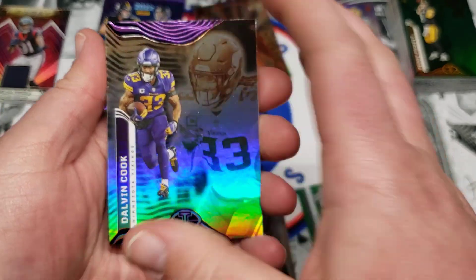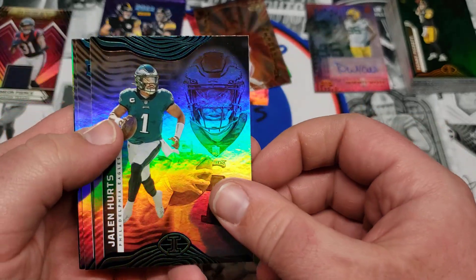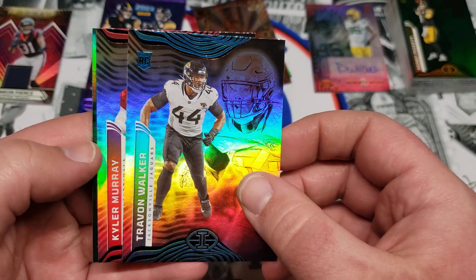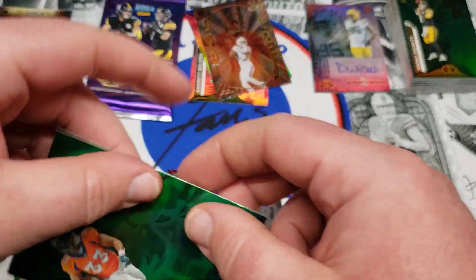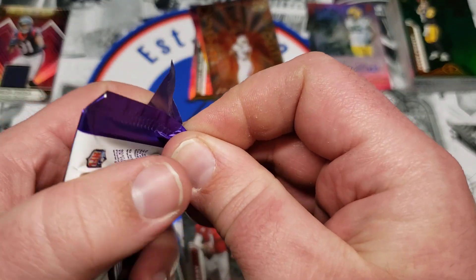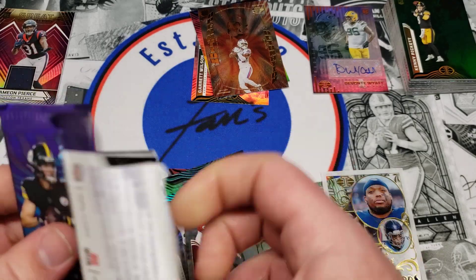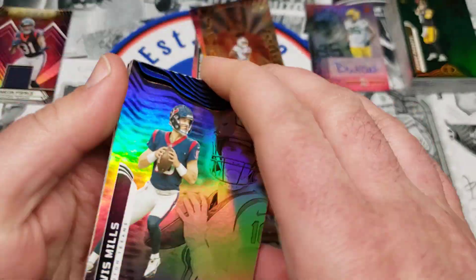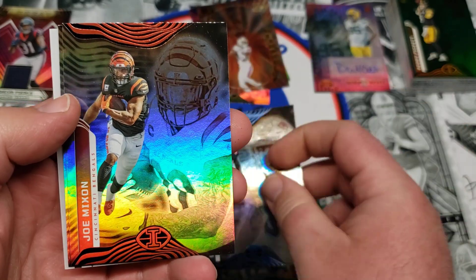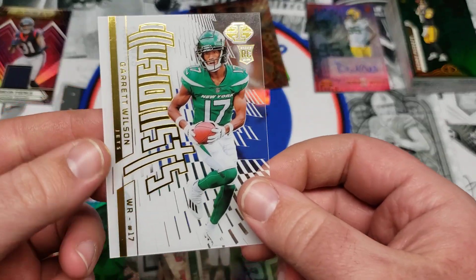For those of you that left me suggestions for improvement in my last video, let me know if this setup works a little better. Nick Chubb, Jalen Hurts — he played pretty well in the Super Bowl, definitely would have wanted to see him get it, but it wasn't enough. Trayvon Walker, Kyler Murray, and a green Javonte Williams. Last pack — let's see if we can come away with a nice rookie or one of the short prints. Davis Mills, Chris Godwin, Damian Harris, Joe Mixon, a Breece Hall rookie, and a Garrett Wilson Illusionist to finish it off.